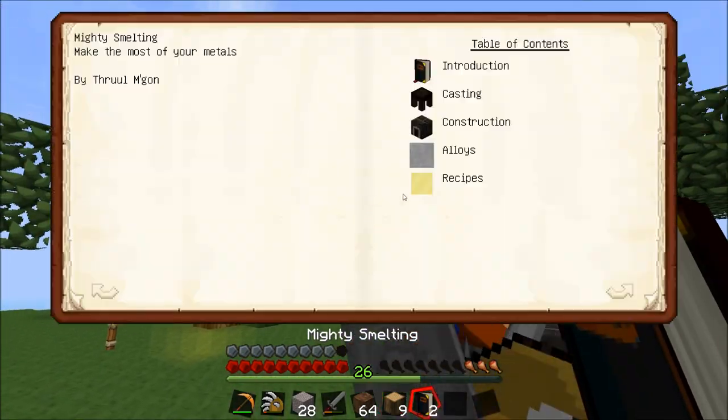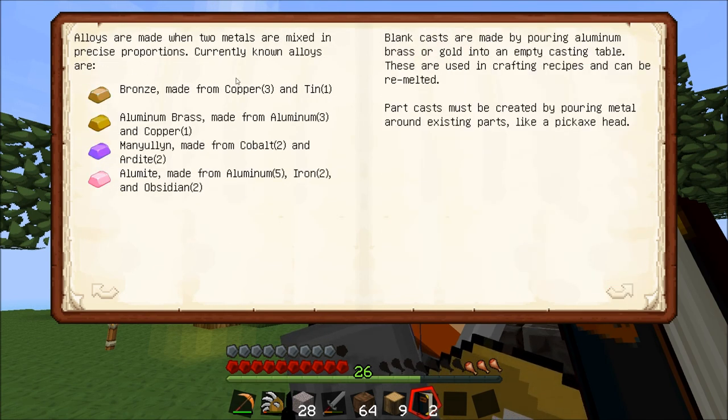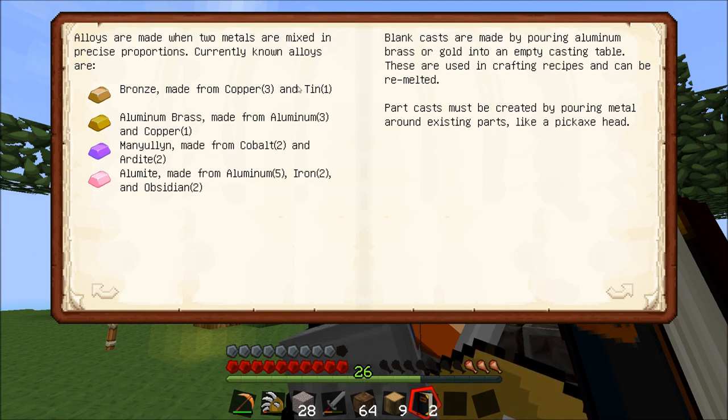Either way I've got this lovely smeltery going, you can see the fire particles there. So now we can put some stuff in there to start smelting up. Let's see what it's all about. So if we look inside our mighty smelting book, we can see we're going to need some stuff. We can make some alloys here - to make bronze you need three copper and one tin. Aluminum brass is three aluminum and one copper.